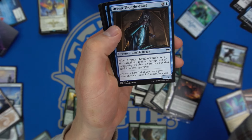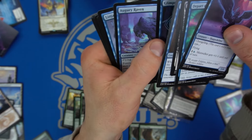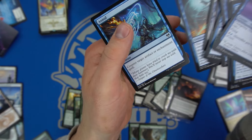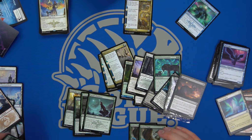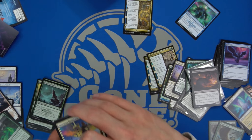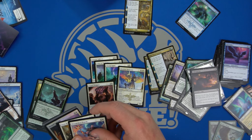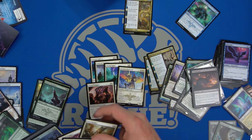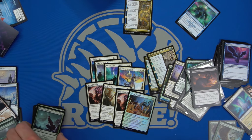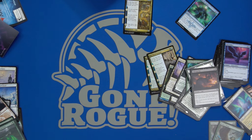Blue also has a pretty good tempo shell. I like the tempo here — Changelings work with Glimpse of the Cosmos. But I don't know if the snow route alone is enough to justify what we're trying to do. When in doubt, aggro out — that's kind of the go-to. If we can play enough playables with white and green, those are our two most powerful colors.